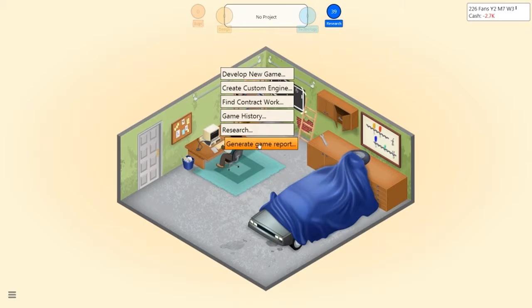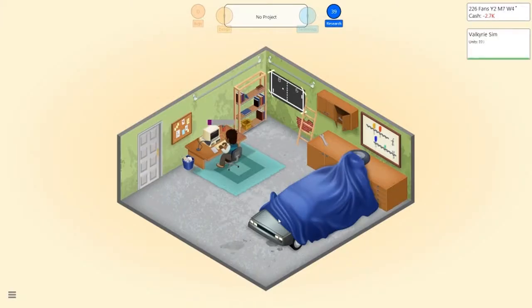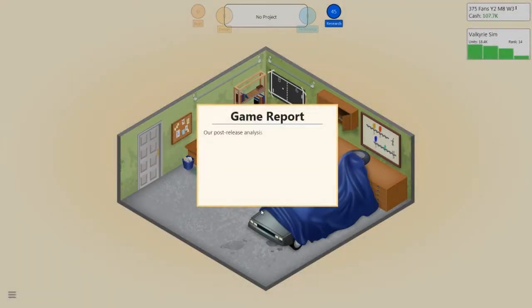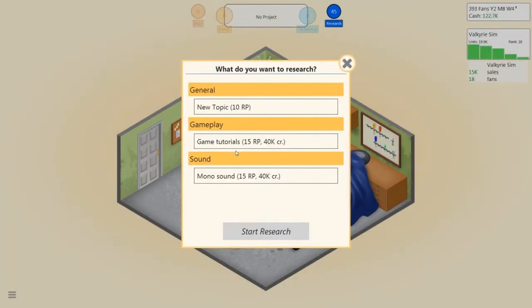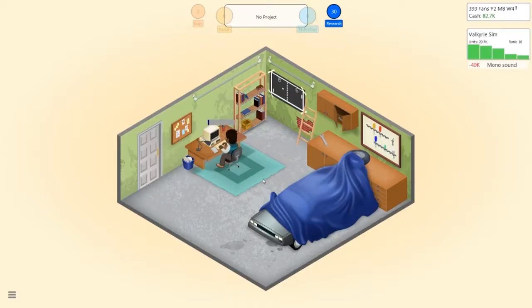We'll generate a game report on that and wait for the money to come piling in. We've got a lot of cash now — sold a lot of games, that's what I like to see, so we're very much in the green again. Story and quest needs to not be very important — surprise hit! That's a good sign. So for research, I'm going to look straight into mono sound, because sound is fairly important. If you've got terrible sound in a game, it's going to break away from it quite a bit.